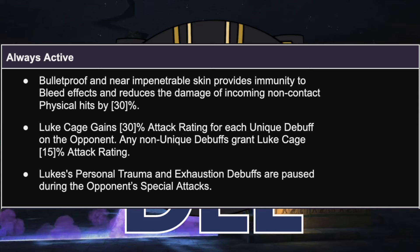Moving on, Luke's personal traumas and exhaustion debuffs are paused during the opponent's special attacks, so you don't have to worry about them falling off during long special animations. I also want to call out that the bullet about Luke having physical resistance against non-critical hits has been moved into his base stats. He now has a certain amount of physical resistance all the time, and it has also been updated to apply to effects like rupture or other physical burst damage, not just hit damage. So that is actually a pretty big upgrade overall.